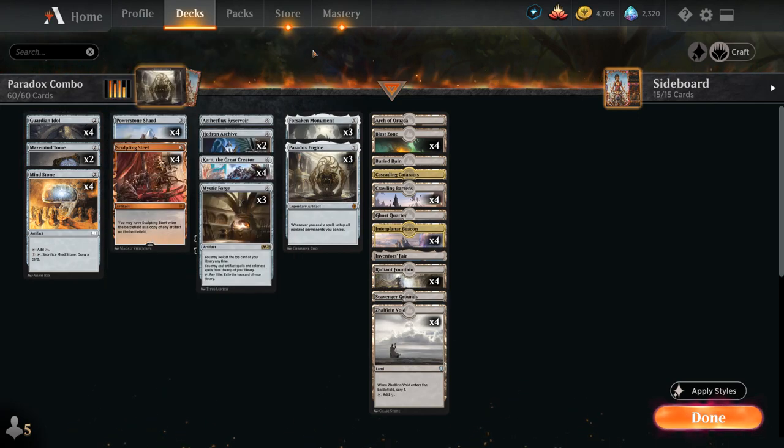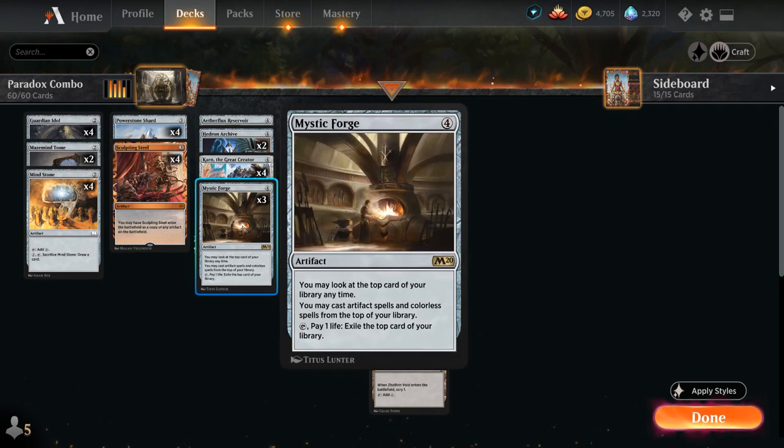We can potentially cast a spell, untap all our artifacts, and keep playing more spells out of our hand. The main combo with Paradox Engine is Mystic Forge, a 4 mana rare artifact letting us look at the top card of our library at any time. We can cast artifact spells and colorless spells from the top of our library, and we can even tap Mystic Forge at the cost of one life to exile the top card, so if there's a land on top we can get rid of it in hopes of finding more spells.